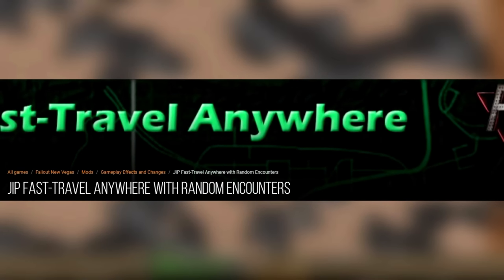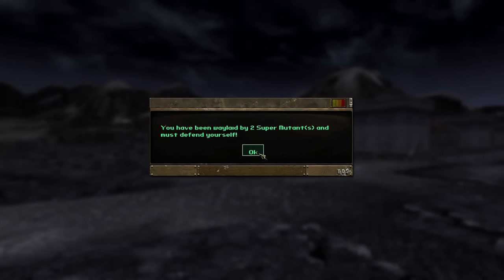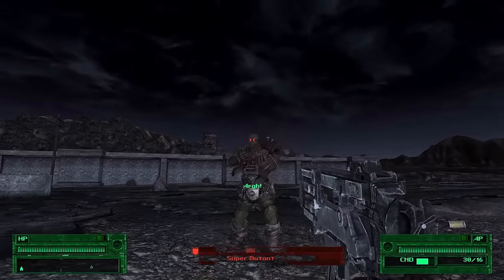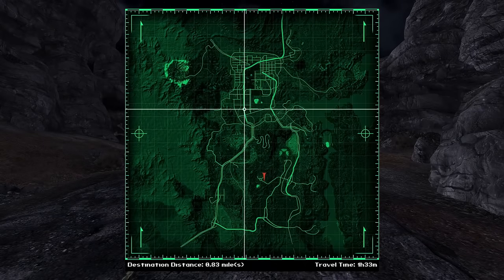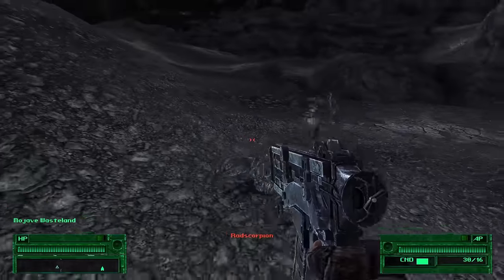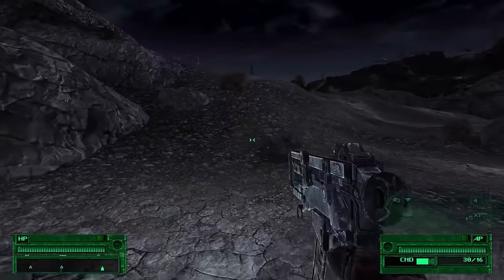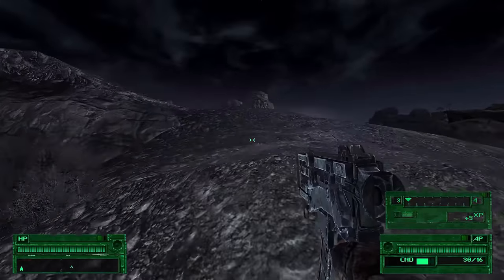And you would occasionally stumble upon random encounters that way. To replicate the same system, we're going to use JIP Fast Travel Anywhere. This mod gives you the ability to fast travel anywhere in the wasteland, and it also comes with the same random encounter system as you fast travel. However, JIP's mod does not replace the vanilla fast travel system. And after fast traveling wherever you want, you can discover those locations and then use the vanilla fast travel system.